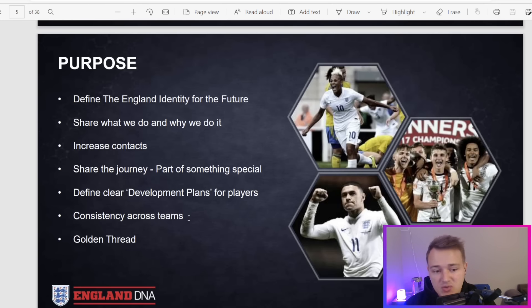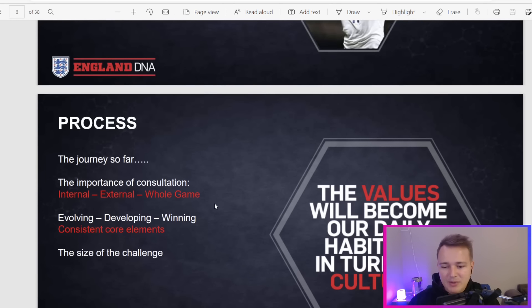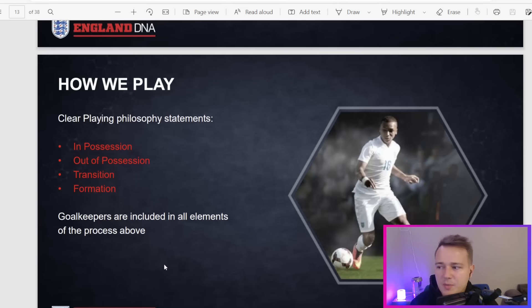The important thing is it's not too specific and restrictive a philosophy. The DNA connection covers playing philosophy, talent ID philosophy, coaching and learning philosophy, and performance support philosophy. The purpose was consistency across teams and trying to create something that represents an English football player and team in the modern form. Starting in 2014 and implemented around then, it's like a five-year period of allowing it to develop. Someone like Phil Foden is probably one of the first players to really be impacted by this - anybody older than Phil Foden probably wouldn't really have had the full benefits.